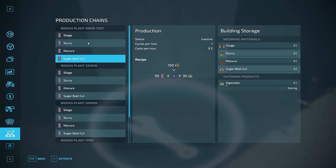On the left-hand side, we have four different production recipes. If I click on silage and go to the center, it gives us a status, which is inactive. To change that status, I can hit activate at the bottom — it's going to tell me materials are missing. We can hit deactivate. So those are the three different statuses: inactive, running, and materials needed.